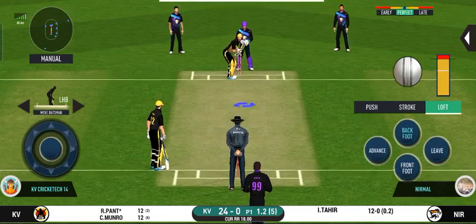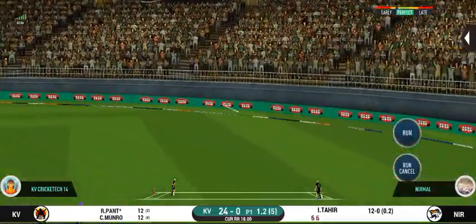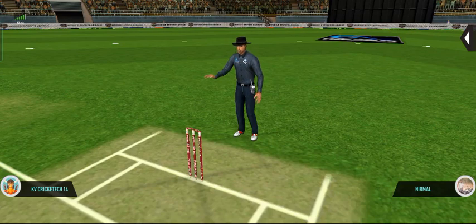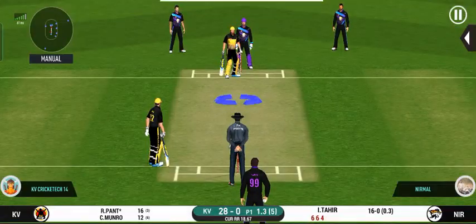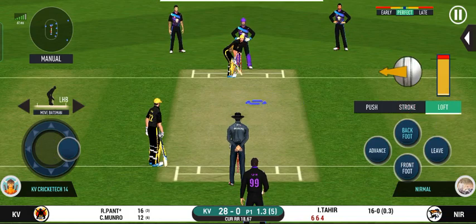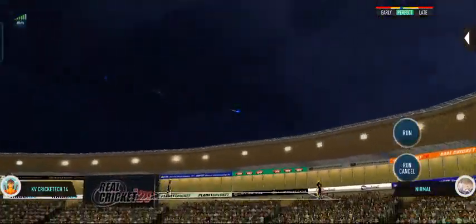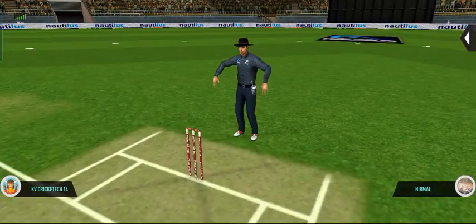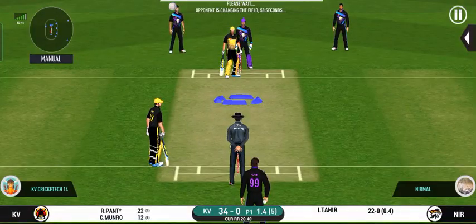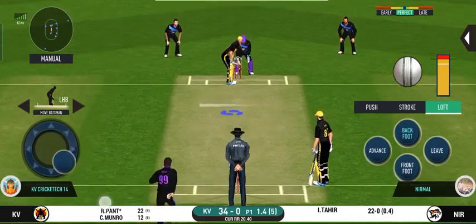He seems to have carried his form from the last match. That is in the air and in the gap as well — goes for four. He has got a wide range of shots, what is he going to do next? And he helps himself to a six! He has got the license to go here. Crowd is going crazy.